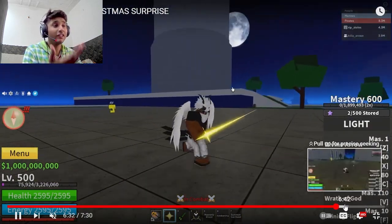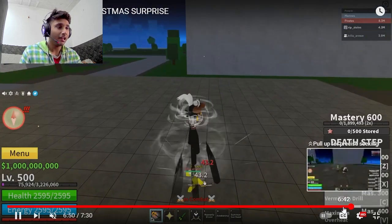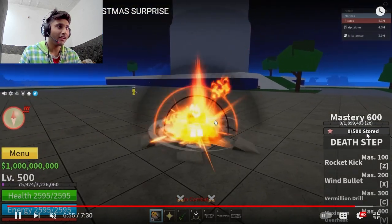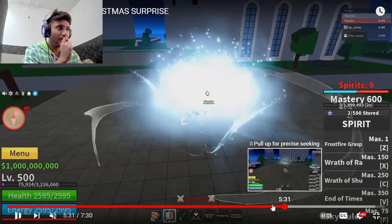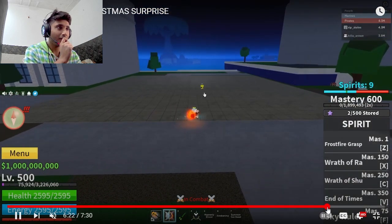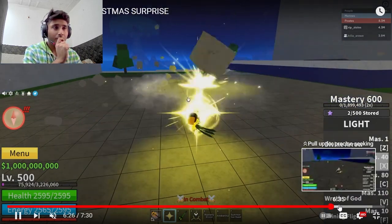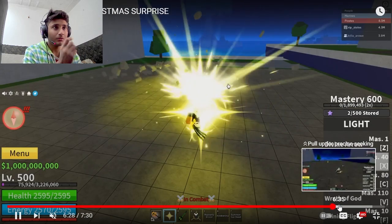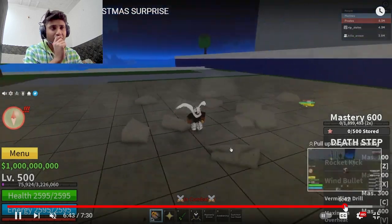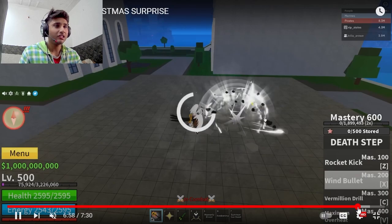They revamped Light as well. There's something showing like 2 out of 500 and 5 out of 500 in the store — not sure what that is, maybe something for the big update. Light seems kind of okay. I've never used Light before so I don't know if it's the same or different.